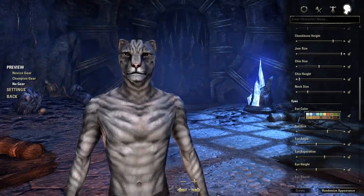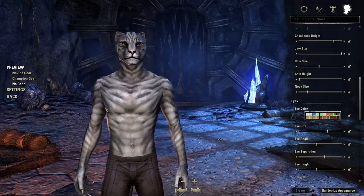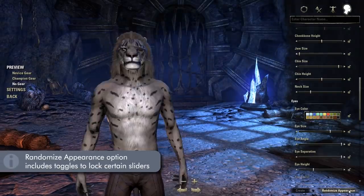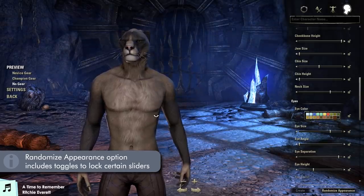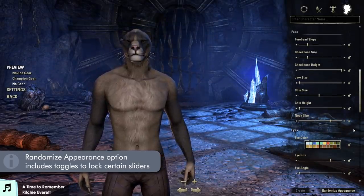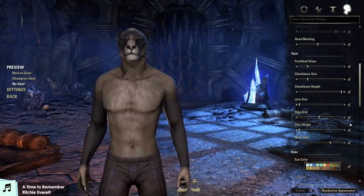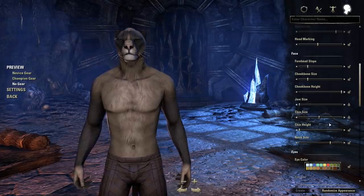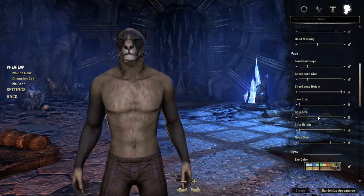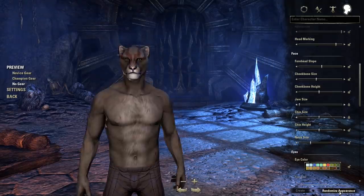If you're unsure as to what sort of character you'd like and just prefer to gamble your aesthetics away, there is a randomized appearance button down in the bottom right that will do just that. And if you have a certain portion of options that you'd prefer not be randomized, each and every single option has a little lock that you can toggle to make sure that that thing cannot be messed with accidentally when you're clicking it or by clicking the randomized button.